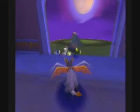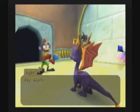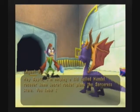The entrance to the In-World World is where the rocket was. As we can see, here is his little doorway. Agent 9 says: 'Hey Spyro! I'm helping a kid called Handel recover some secret rocket plans that the Sorceress stole. You know I'm always ready to kick some Rhynoc's booty!'